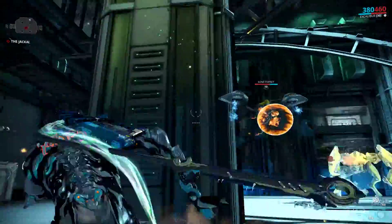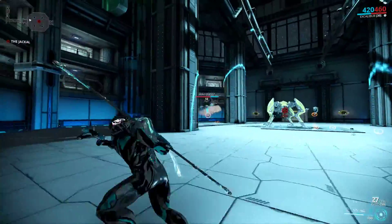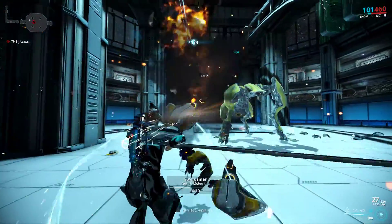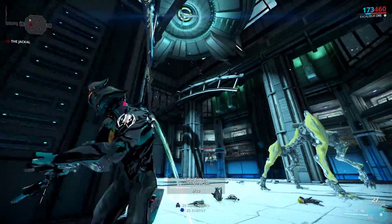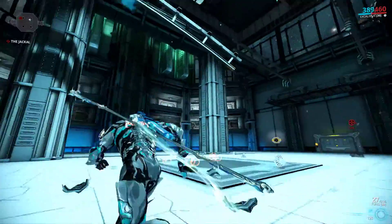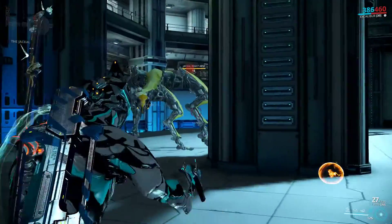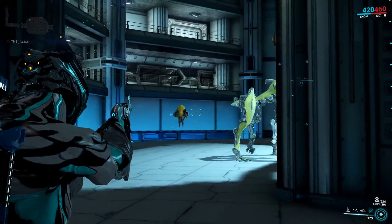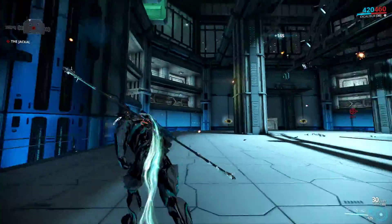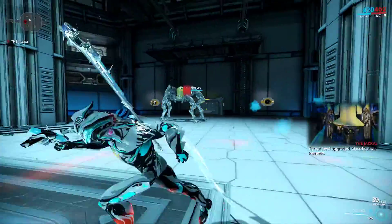Keep in mind that even if you are a new player, you probably won't need too many ammo mutation mods to refill your weapons, because the Moas here not only drop ammo, but there's actually continuous ammo being spawned from the roof — ammo crates come along the rail tracks in this room. As you can see right there, when a crate reaches the end it will break, because the rail tracks here are half finished. So even if you completely run out of ammo, just melee a few Moas or wait for the ammo crates to drop, and then start shooting the Jackal again.